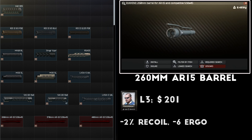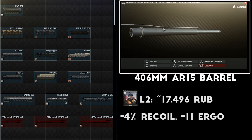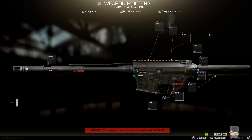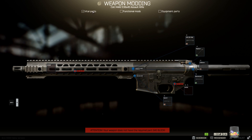The M4 currently has three options for a barrel as of patch 11.7: a 260mm, 370mm, or 406mm barrel. The 260mm provides high ergonomics, the 370mm gives better recoil reduction, and the 406mm barrel slightly improves muzzle velocity. All three are viable choices so it's really up to you and what you're looking to build your rifle for. For this build I'm going to add the 370mm barrel, MK12 gas block, and SAI 14.5 inch quad rail handguard.